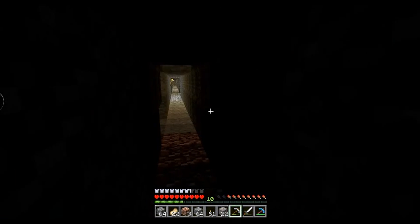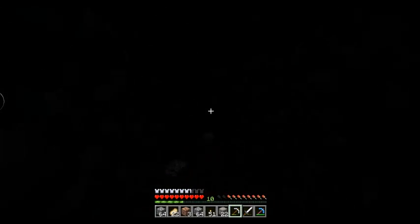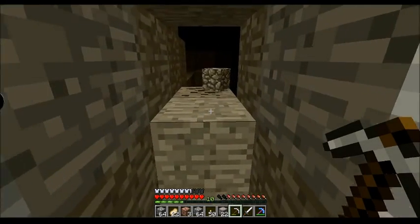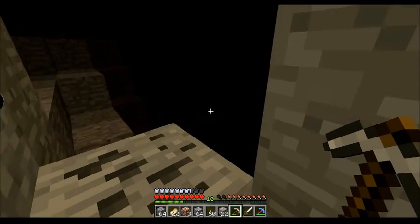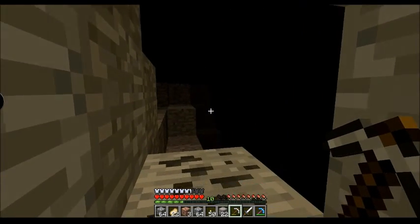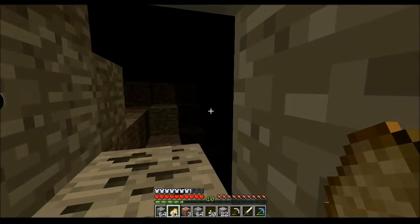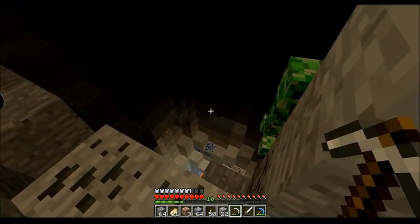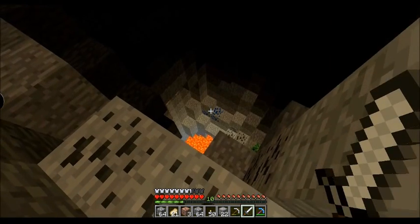Okay, so I just dug into a cave - literally five blocks away. I was standing right here and I see something in the distance - most likely diamonds. And there are also quite a few mobs there too, to be perfectly honest. Do I want to deal with this? No. Do I have to deal with this? No. There's also some lapis down there, and I need lapis.